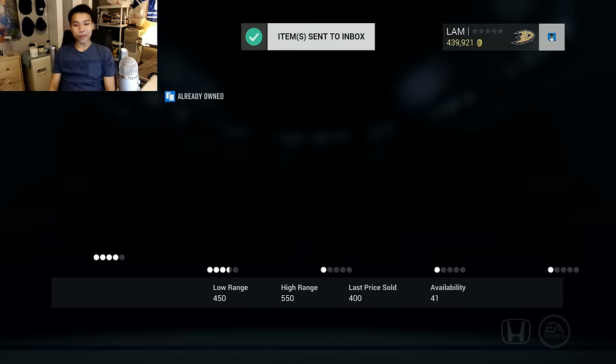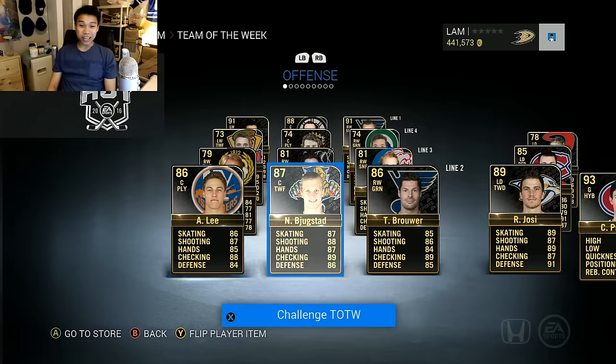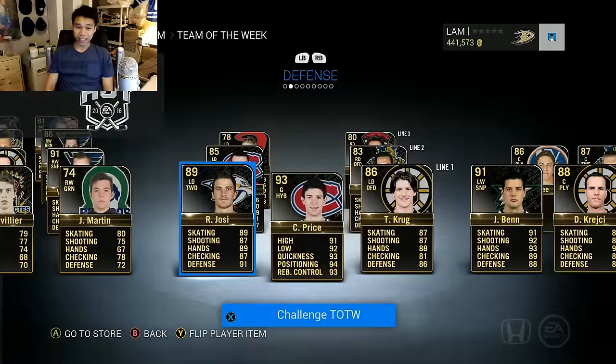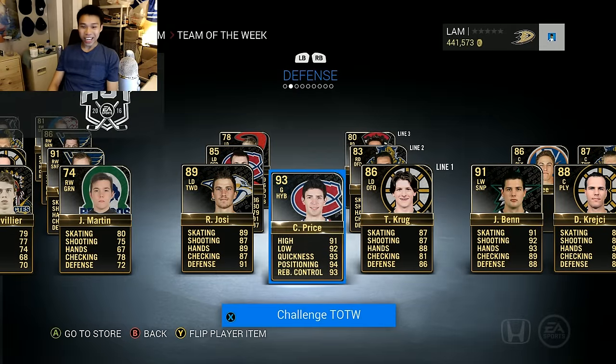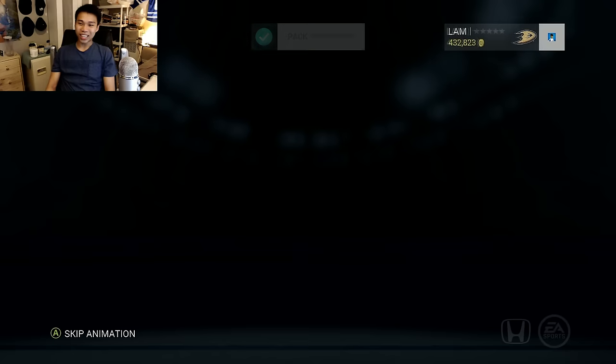I probably should have shown this at the beginning of the video, but you can see here the Team of the Week: Jamie Benn, David Krejci, Vladimir Tarasenko - pretty nice second, third, and fourth lines. You guys can pull those guys in silver and bronze packs, as well as a Roman Josi and a Carey Price 93 overall - that's absolutely disgusting. We've got to get something good.